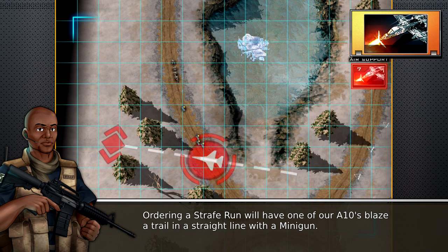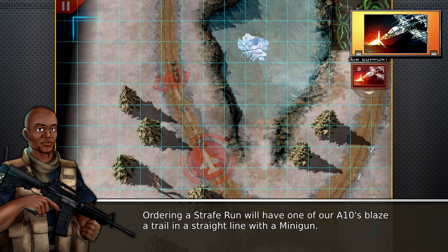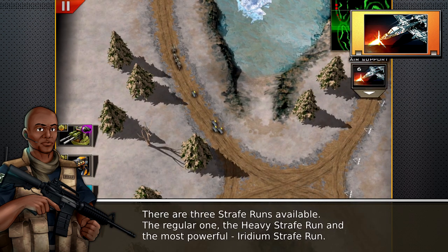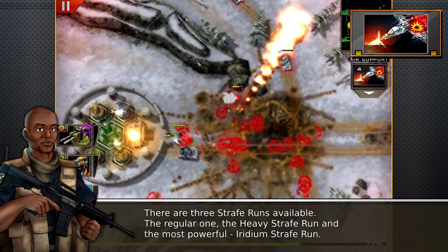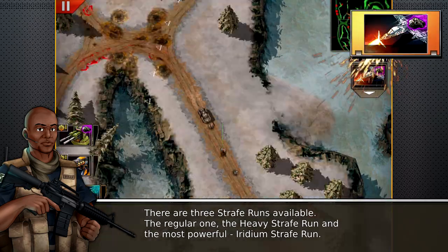Ordering the strafe run will have one of our A-10s blaze a trail in a straight line with a minigun. There are three strafe runs available: the regular one, the heavy strafe run, and the most powerful, the Iridium strafe run.